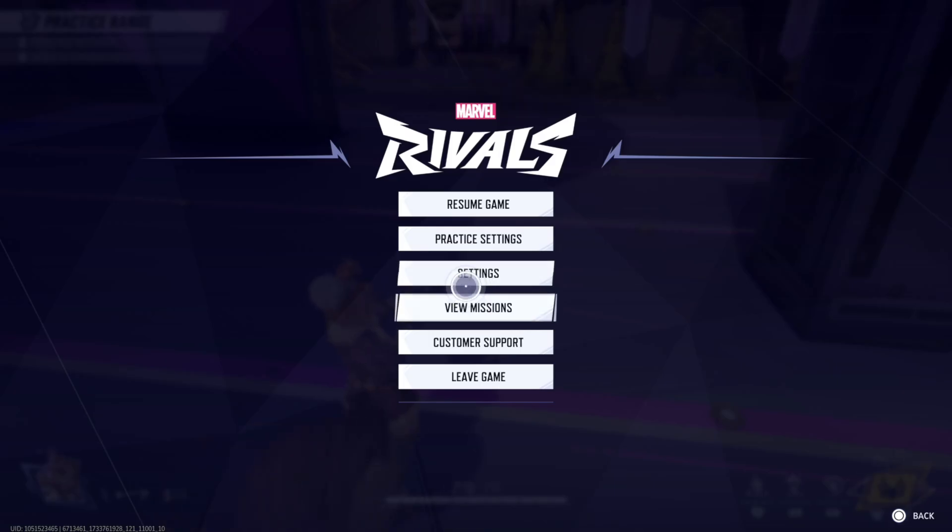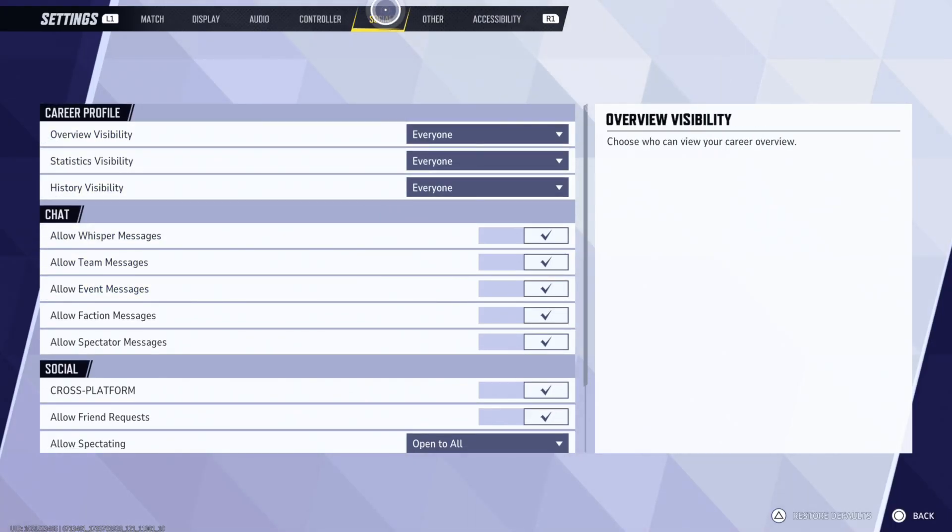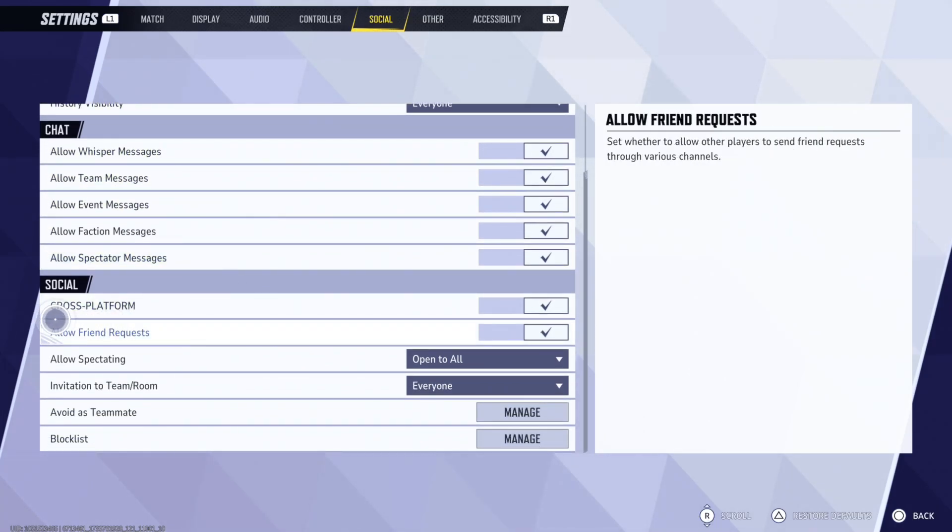Go ahead and press Options, then go on down to Settings, and then go to Social on the top with your cursor, scroll on down, and here is Cross-Platform.